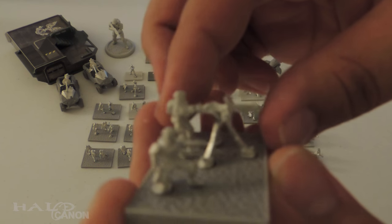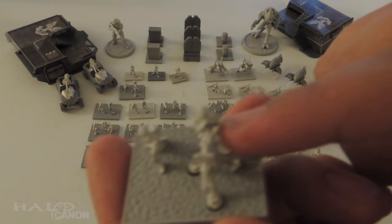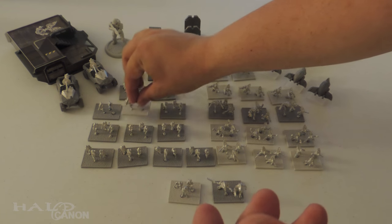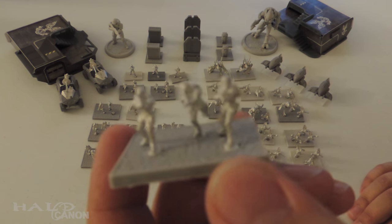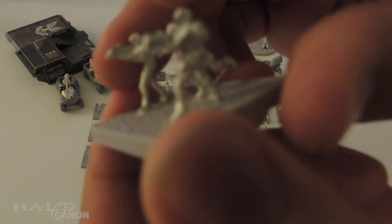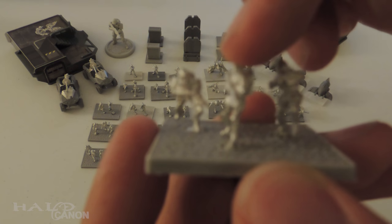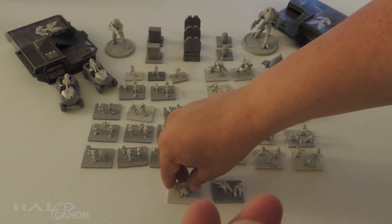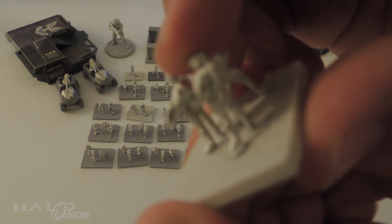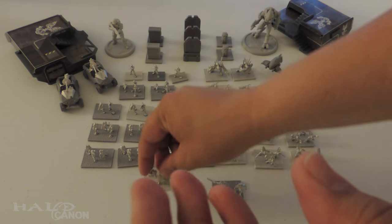Next up, some nice machine gun turrets — really nice detail. These were a real pain; connecting the marine to their turret was the biggest challenge. Then you've got marine heavy units with rocket launchers. There are actually a couple of styles to your basic marine units: one squad has two ARs and a grenade launcher; the second marine unit has two ARs and a shotgun. Last but not least on the UNSC side, this is your commander base — two Marines, one with small arms and one as a radio operator, with the UNSC Sergeant leading the squad.